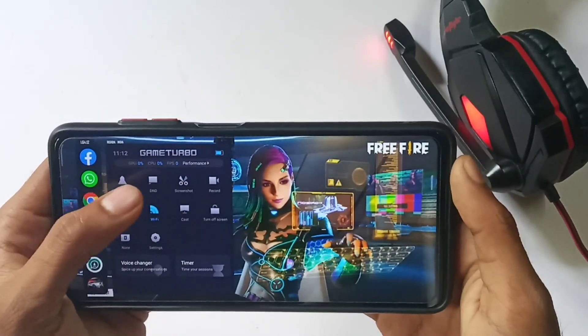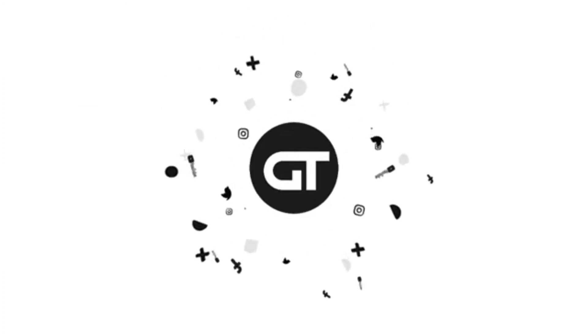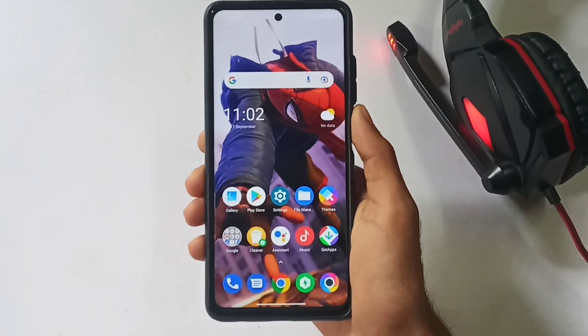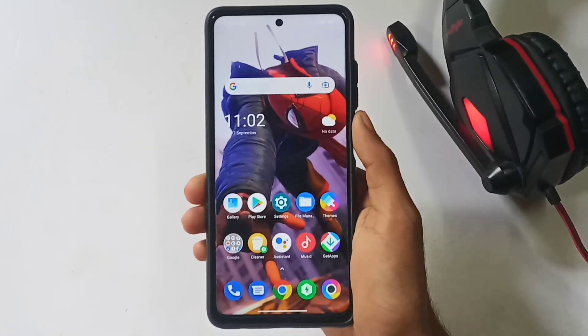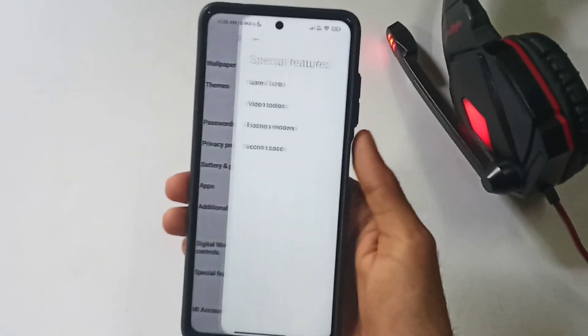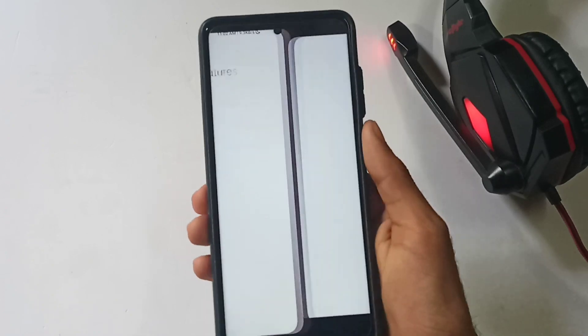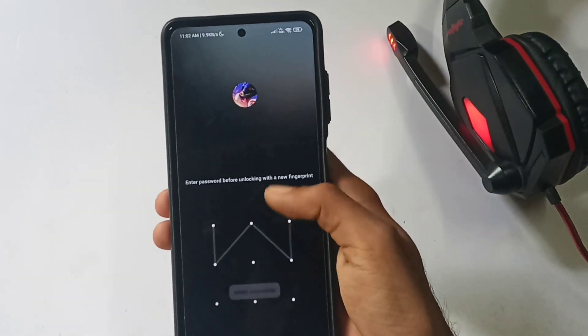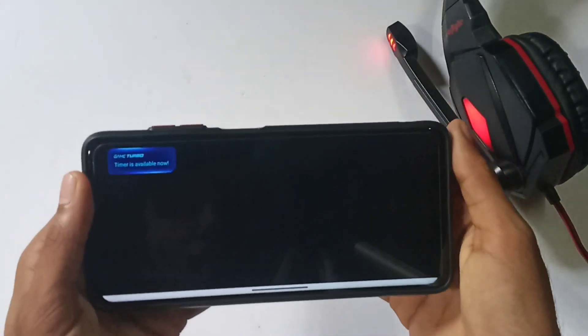Let's take a look at Game Turbo 3.0. The Game Turbo 3.0 is available here. You can open the settings here and open the special features. You can open Game Turbo 3.0 or 4.0 from there.